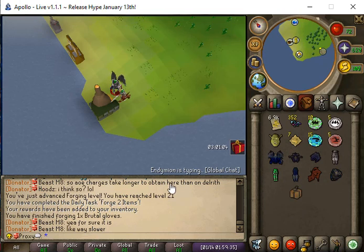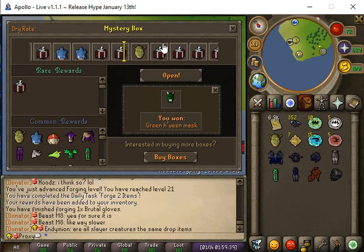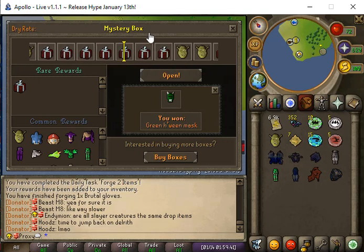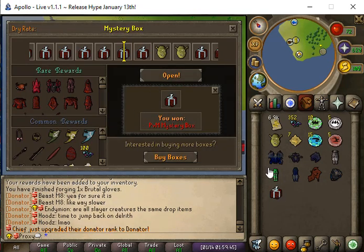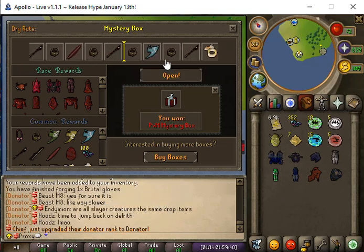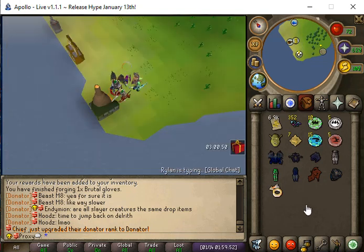We got a beginner mystery box and we'll go ahead and open that up — we get a PVM mystery box. We'll go ahead and open that up too and we get an archer's ring eye. Let's see what our next daily is.